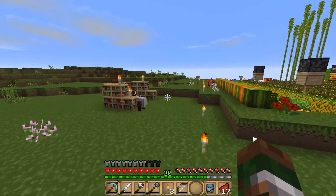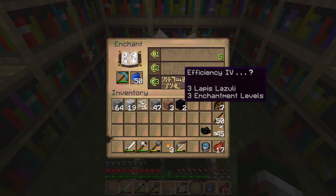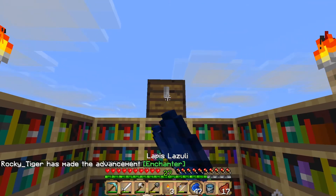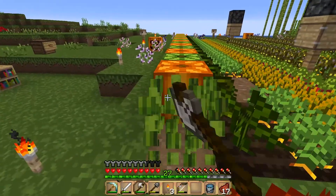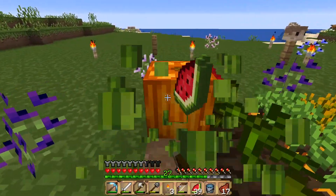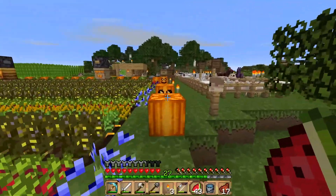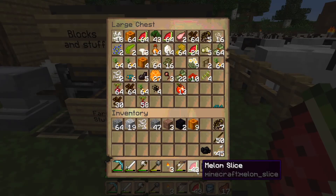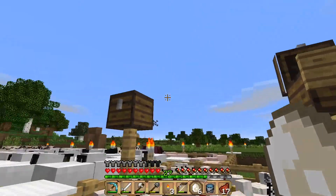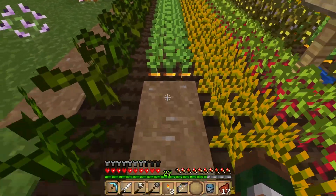If someone came in here and took all the lapis I would be very, very sad — but nope, there we go. We're going to be nice, good community members and harvest and replant everything. I actually don't know what some of these crops look like yet because it's a new texture pack I haven't played around with much. These are going to be carrots — yep, that's carrots. These others just look like little seeds, which isn't super helpful.